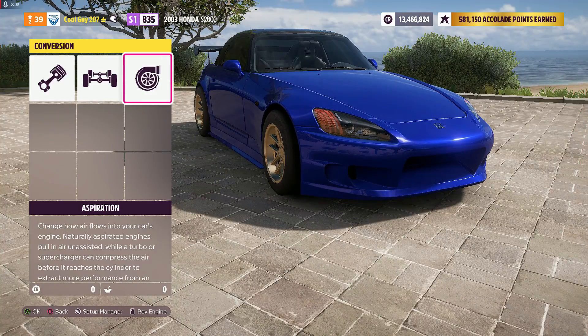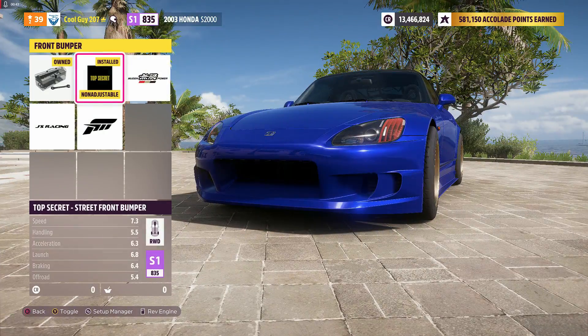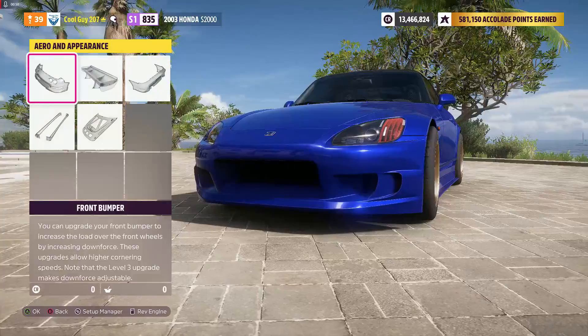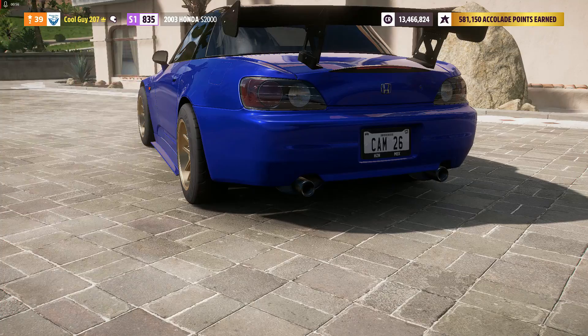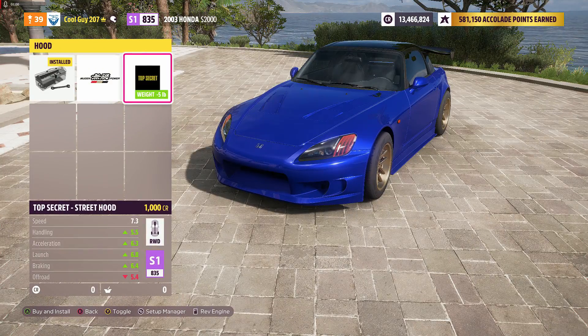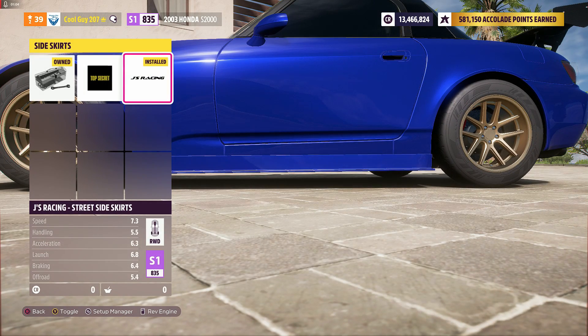For aero on the front end you want the Top Secret front bumper. For the spoiler you also want the Top Secret wing. The rear bumper you just want stock. The hood also stock.